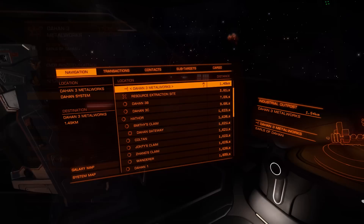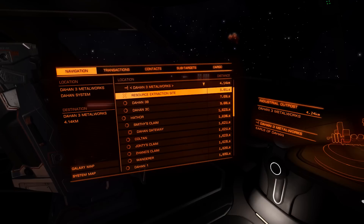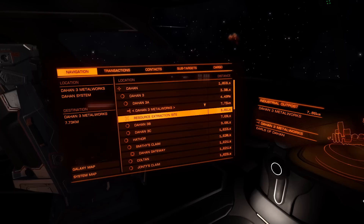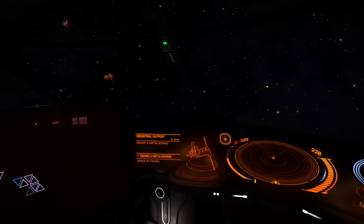Now that we're in space, the one thing you want to look out for on your navigation menu is what I've highlighted here — it's called a resource extraction site. These are the places where you can go to mine minerals or metals. They're basically asteroid belts or anything in space that has a valuable mineral to mine. This system called Dahan has a resource extraction site, so we're going to lock that destination and supercruise our way over.